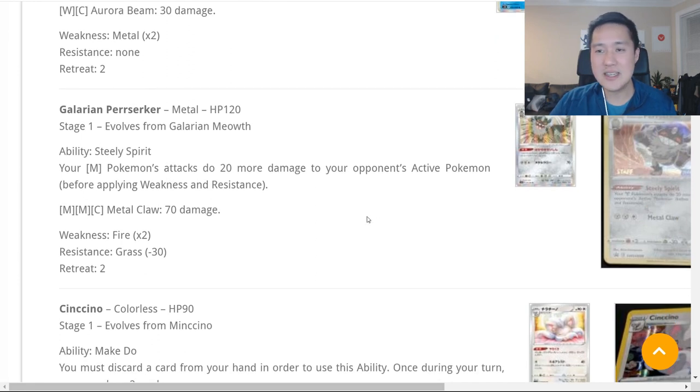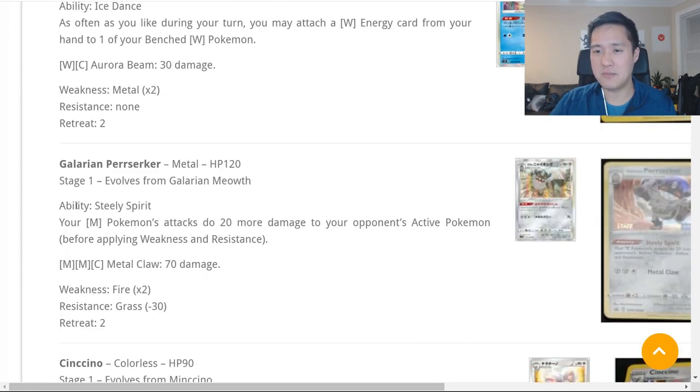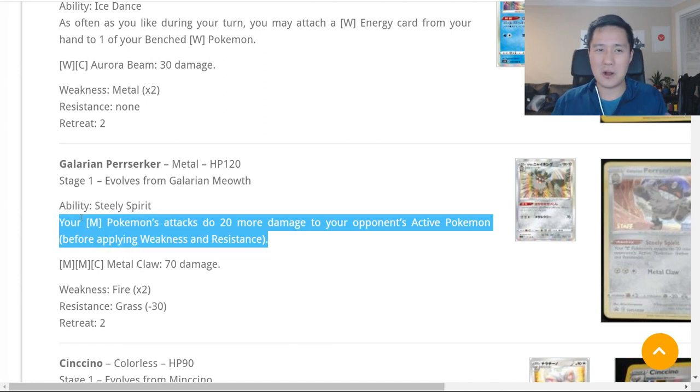Moving on to number three — this one's probably the least overwhelming of the four, but it's still pretty cool and I hope it has some impact on the meta. I like it when decks have theme synergy, like the Evolutions deck in Cosmic Eclipse that buffed other Evolutions GXs. This is Galarian Berserker — a Stage One — and its ability Steely Spirits reads: your Metal Pokémon's attacks do 20 more damage to your opponent's Active Pokémon.